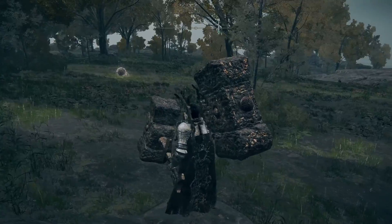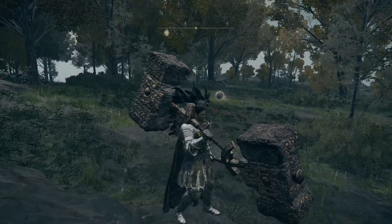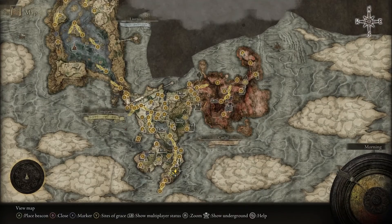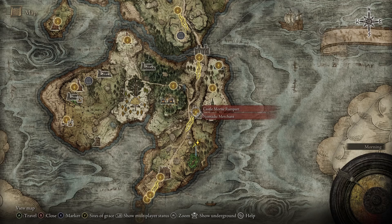There is gonna be a second intro later because I just felt like including this. I'm on a different character than I used in the rest of the video, because I'd already gotten the incantation we're going after right now. To kill Commander O'Neil, we're gonna need to go to the Castle Mourne Rampart Grace.